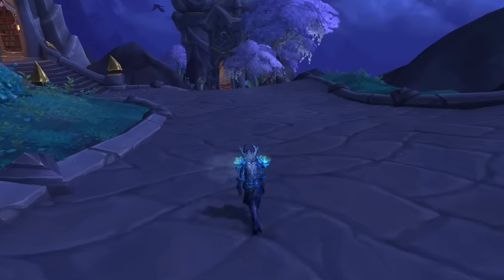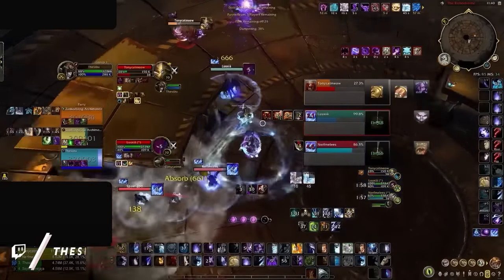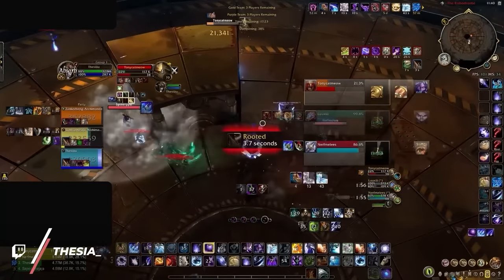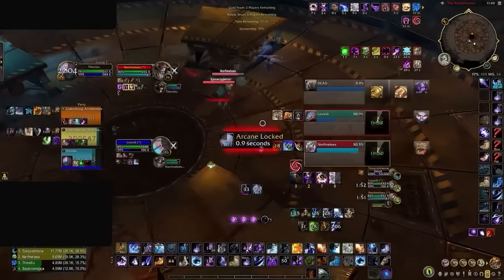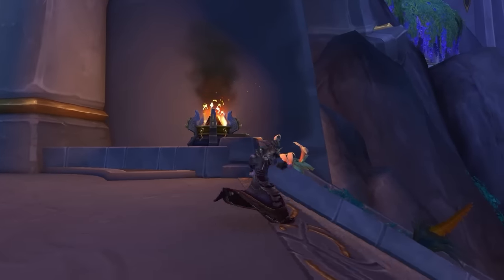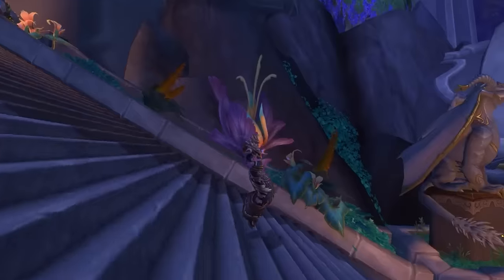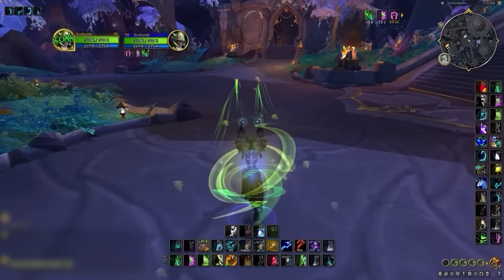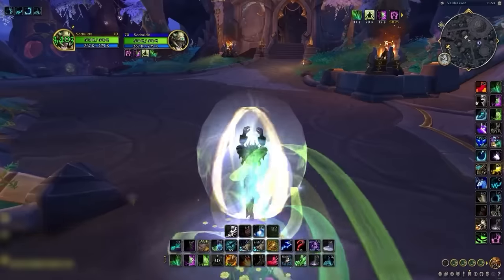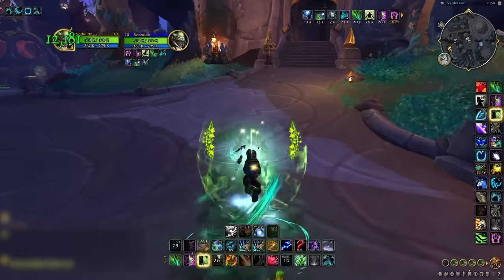Now we know why we should strafe, but why do pro players jump so much? Maybe you've noticed on streams that some rank 1 players love to spam jump. Sometimes this is just a habit, but other times there is a really good reason. When you jump, you are airborne for around 1 second, which in some cases is the same duration as the global cooldown. When jumping any direction, your character is carrying the momentum midair, and it's during this time you are free to take your fingers off your movement keys to use any instant cast ability of your choice.